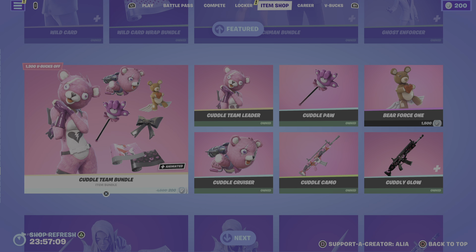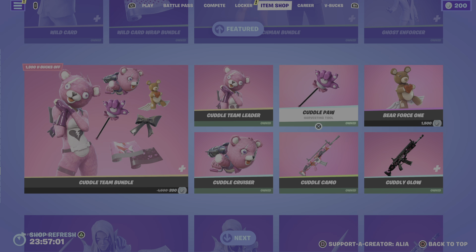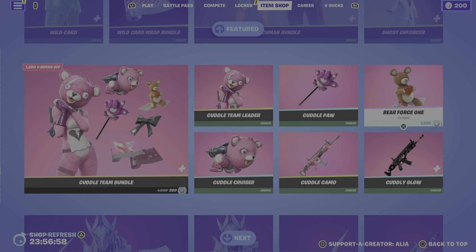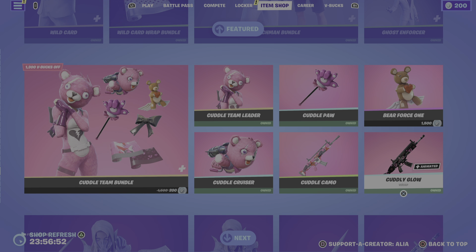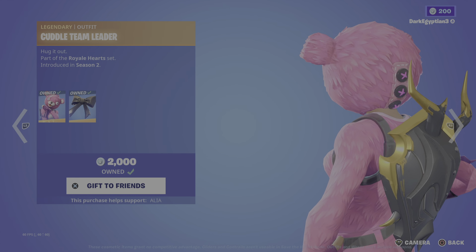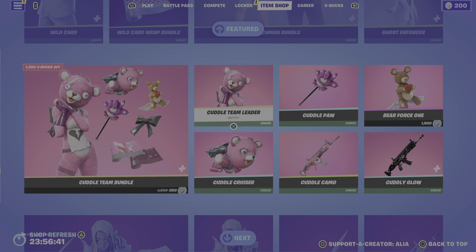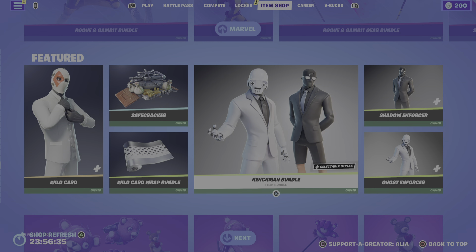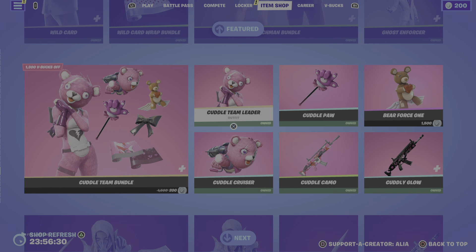Moving onto the second half of the featured store we have the return of the Cuddle Team Bundle. We've got the OG legendary Cuddle Team Leader, a harvesting tool, two gliders — Bear Force One and the Cobra Cruiser — two wraps — the Cuddle Camo and the Cuddly Glow which is animated — plus the legendary Cuddle Bow back bling. I've covered this in a full 'Is It Worth It?' bundle video on my channel, same with all the Marvel bundles.